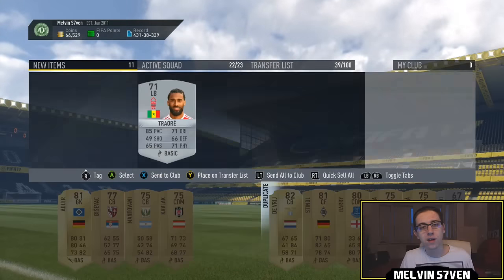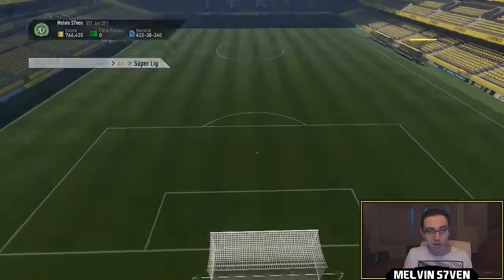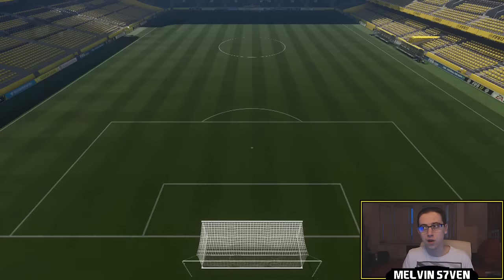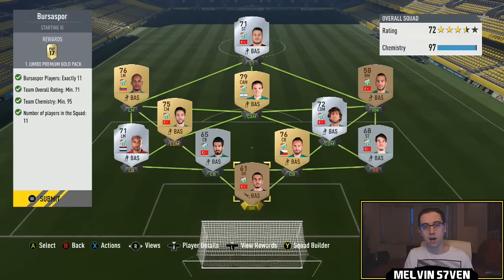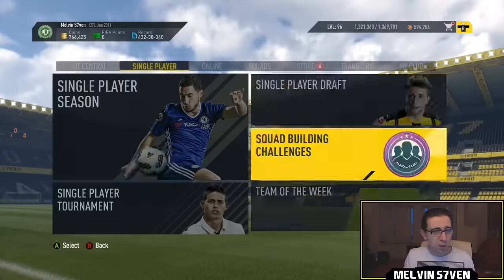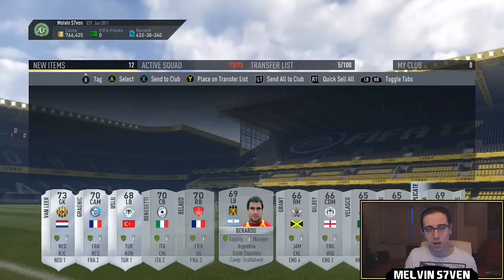We actually do get one player valued at over 25k, though we don't get any Team of the Group Stage — a bit of a spoiler, but you'd probably guess that since it would be in the title. Compared to Gignac, this SBC is so cheap — I think I spent around 100k, and I admittedly had a few of the players in my club already but not too many.